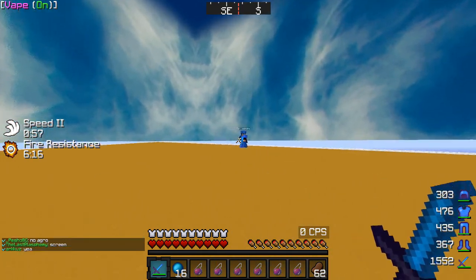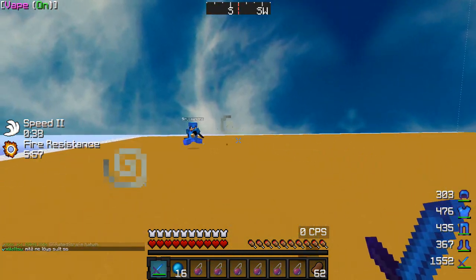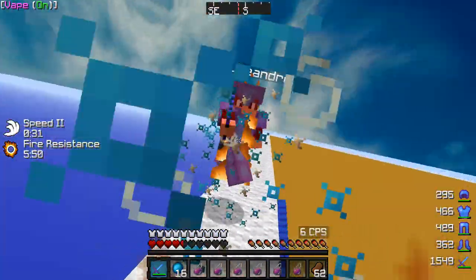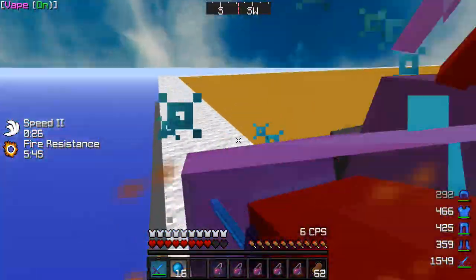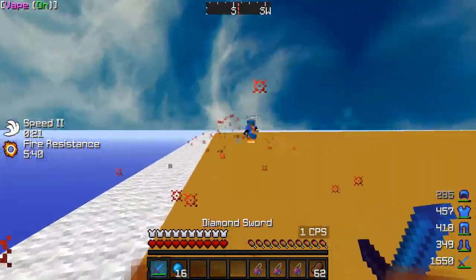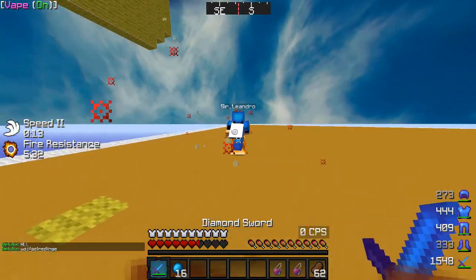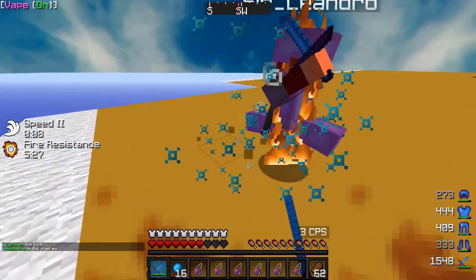So I'll talk about the w-tap real quick. That's basically where you tap W. You should have the toggle sprint mod in your mods folder if you're playing 1.7 or 1.8 Forge. It allows you to continue sprinting even when you take damage, because in vanilla Minecraft if you get hit it stops you from sprinting — this mod just continues sprinting right after you take damage.